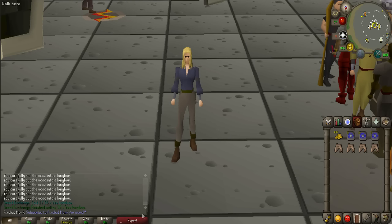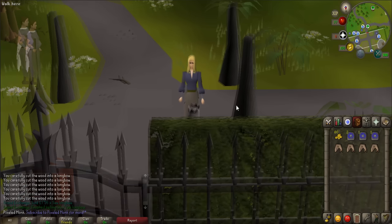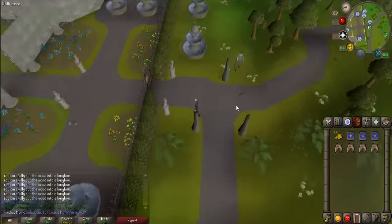Before starting the quest, leave all of your combat gear and any other item that would be considered a weapon or armor in the bank, with the exception of an Amulet of Glory for teleporting, as later on in the quest you will be going to Entrana.